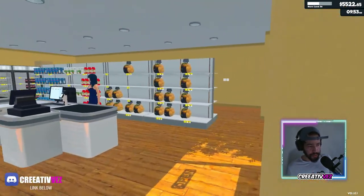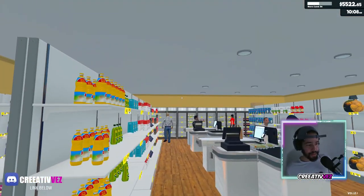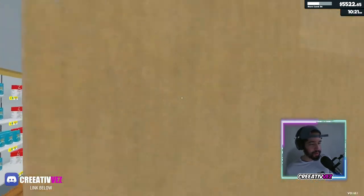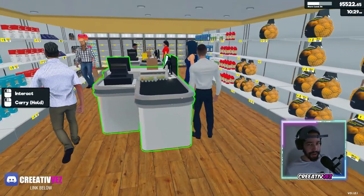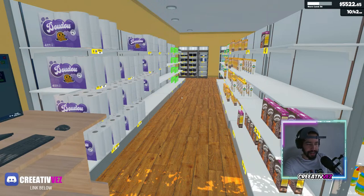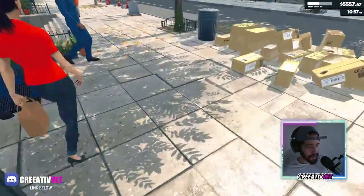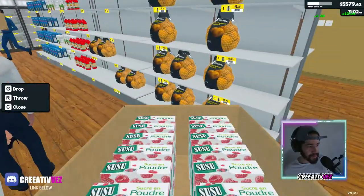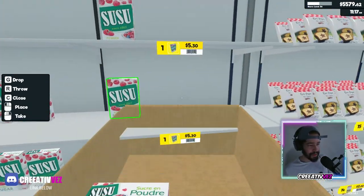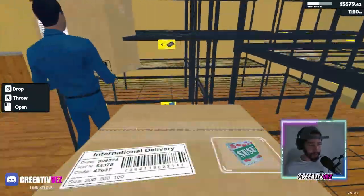I think soon they'll also let you decorate your supermarket — like paint it. It would have been nice if you could put up long posters saying 'Aisle 1, Aisle 2, Aisle 3' and so on. So Aisle 1 is pasta and beans and veggies, Aisle 3 is bread and cereal. You could fully customize it — that would be extremely satisfying. Am I asking too much? Maybe. But hey — they made 2.6 million in profit with just this game, so they need to step it up.